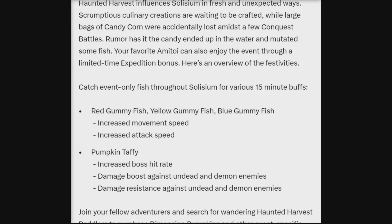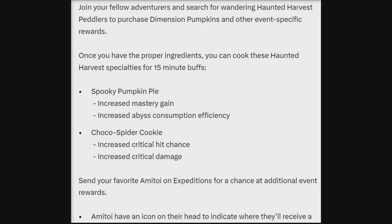Here's an overview of the festivities. Catch event-only fish through Silesium in various 15-minute buffs. Red gummy fish, yellow gummy fish, and blue gummy fish will increase movement speed and attack speed. Pumpkin Taffy increases boss hit rate and damage boost against undead and demon enemies, and damage resistance against undead and demon enemies. Join your fellow adventurers in search for the wandering haunted harvest peddlers to purchase dimensional pumpkins and other event-specific rewards.